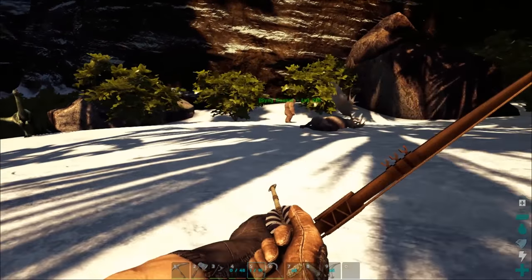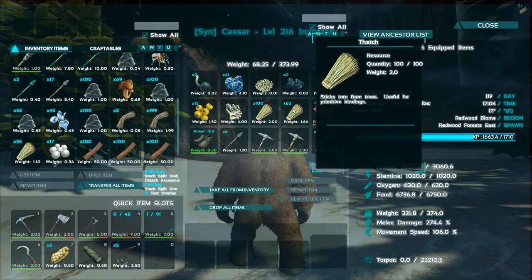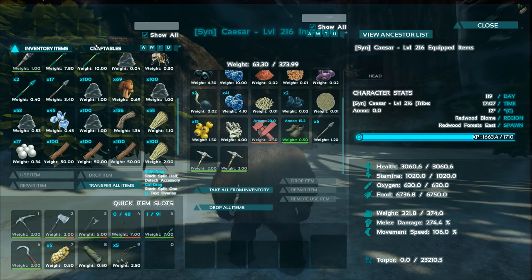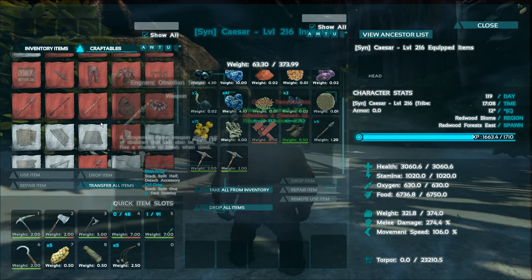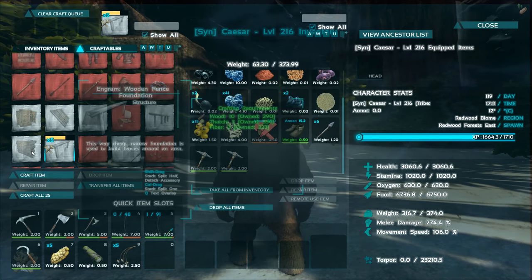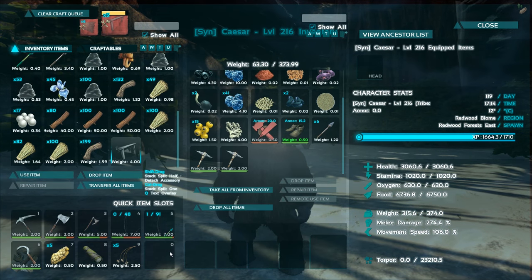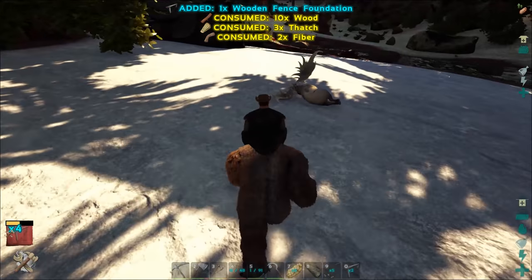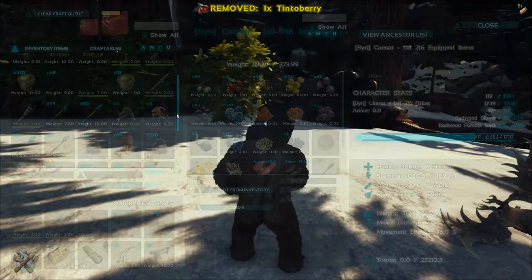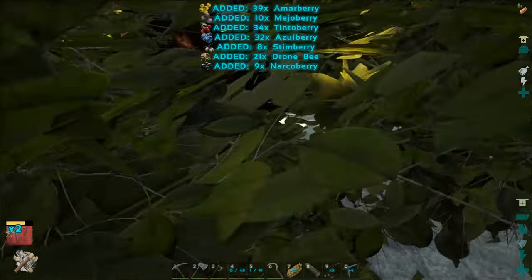We have some thatch on our Gigantopithecus as well. Let me see — did you get some fiber? Yeah you did. Let's make just a couple, and then we'll make some wooden walls. Make another one just in case. So we're gonna have to go collect some berries now as well. We already have a little bit but that's probably not gonna be enough. It might be enough — I don't exactly know. I can probably just check the Dodo Dex for all that information.